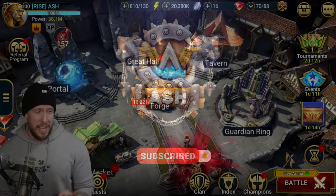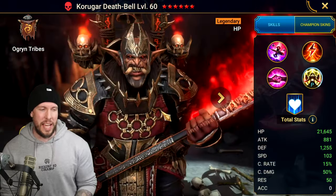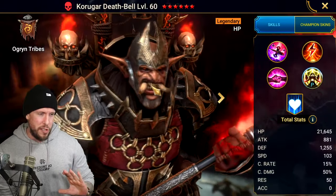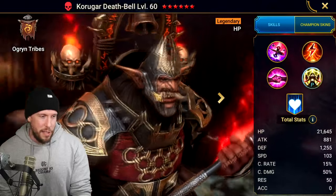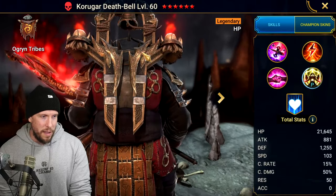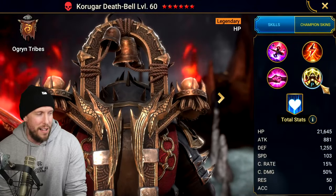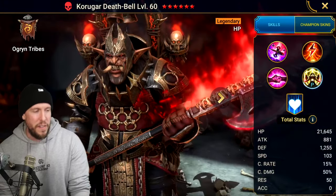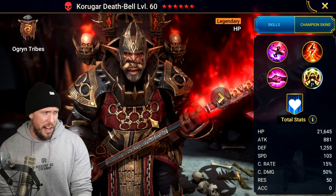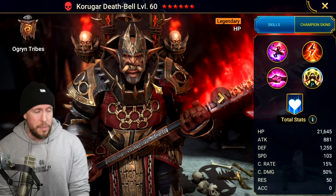I'm going to go out on a limb and guess that there's a lack of guides on this Ogryn Tribe legendary. Kind of a newish addition to the game — about a year old or so. Looks really, really cool. He fits the Ogryn aesthetic beautifully. He's got flames coming out of the battle axe, and the back piece is the bell — he comes complete with the bell. He's Force Affinity, obviously legendary. The reviews are glowing and they should be. This dude's really, really freaking good. It's crazy more people don't talk about this champion. I wanted him for a while, I finally got my hands on him, so I'm excited to make the guide today.